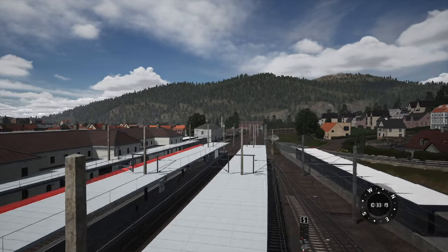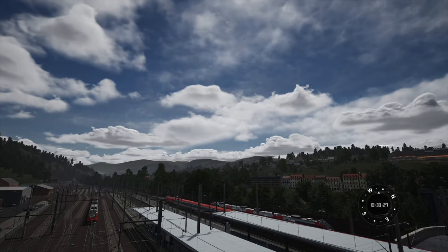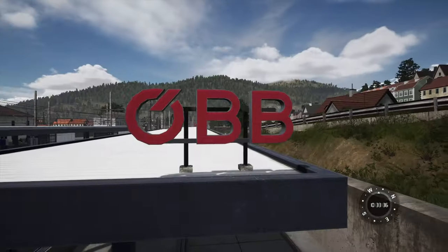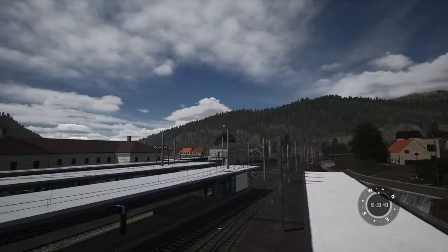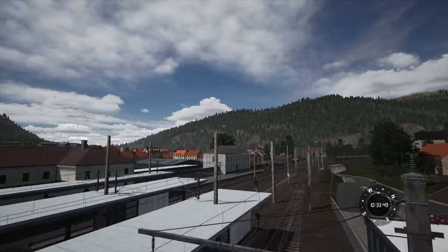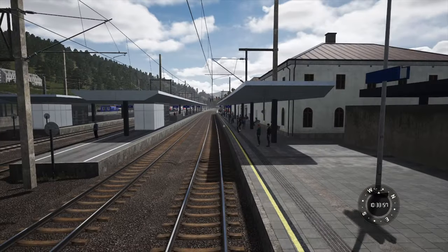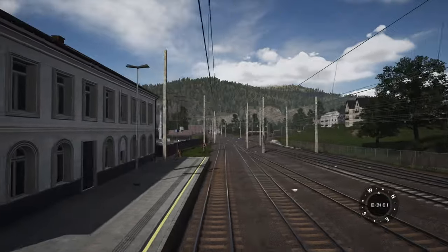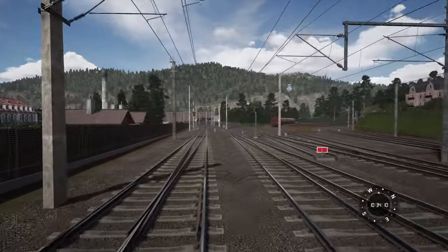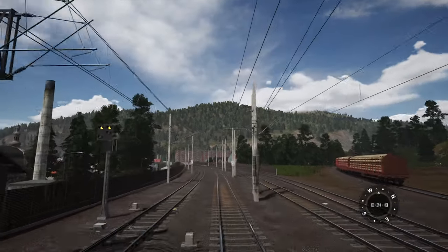It generally looks okay. One of the first things you'll notice popping this map open is the scenery — it doesn't look half bad. It's got the updated time of day, as it should. You do have some ÖBB station signage and things like that, which is nice. Dovetail kind of works hand in hand with ÖBB on some branding, so they have access to some things. The stations I've seen so far look generally okay.